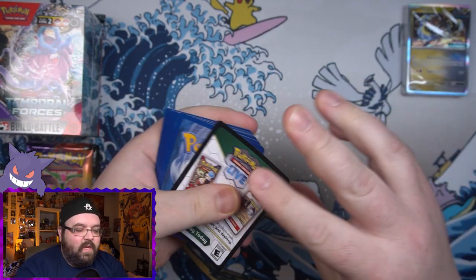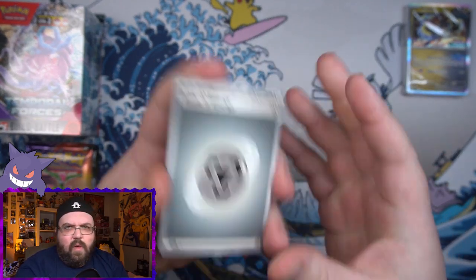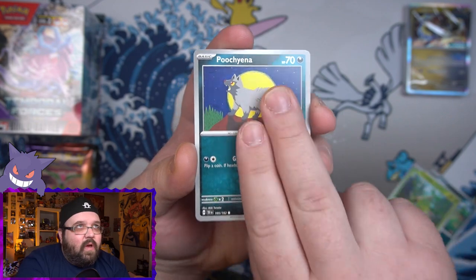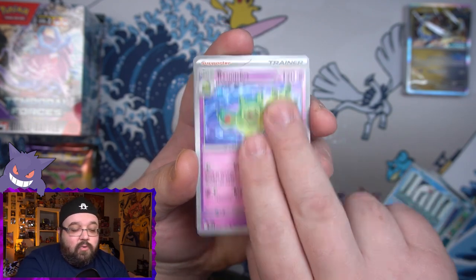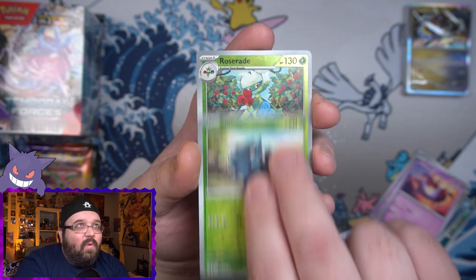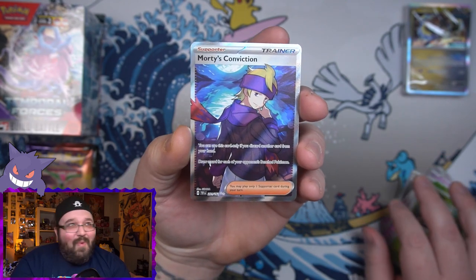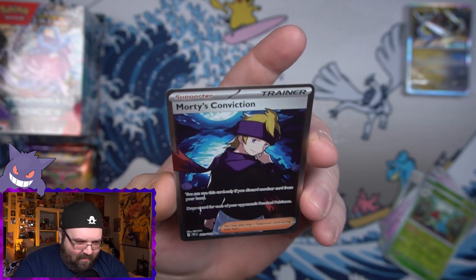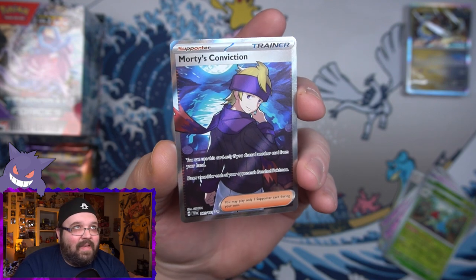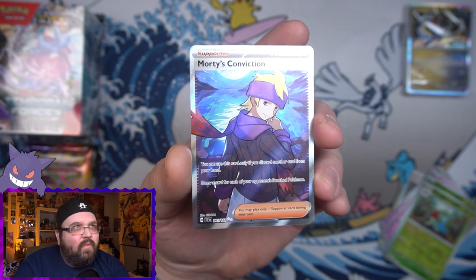This set officially releases on the 22nd of this month, so we've still got a couple weeks before it comes out, but the next couple of weekends are the usual pre-release events. If you want to get your hands on some early packs, go to your local card shop and see if they have a pre-release going. First pack — we got a lot of ice artwork, a Pineco reverse, a Rosa Raid reverse, and our first hit: Morty's Conviction full art trainer!